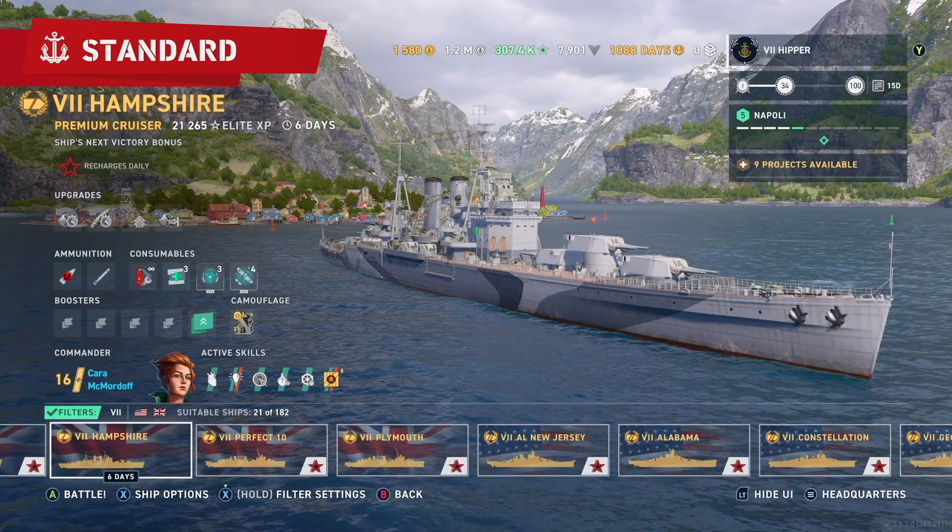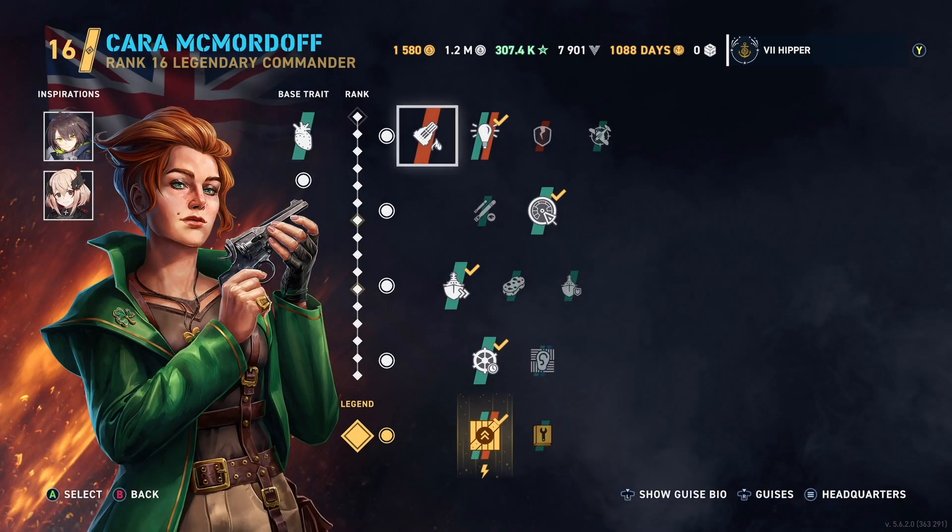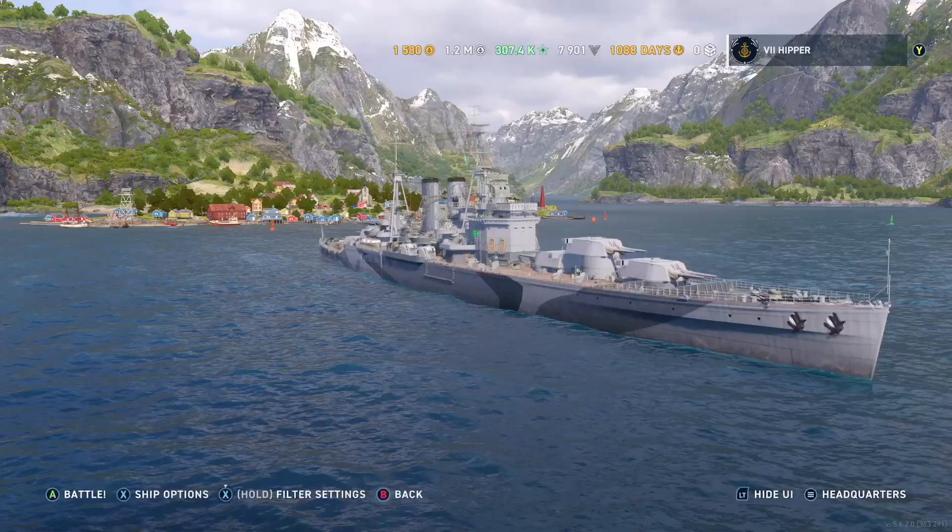Hey all, Heber here. So today we're taking out the new tier 7 rental ship the Hampshire, and of course we're putting on an agile build because that's what we do on this channel here.